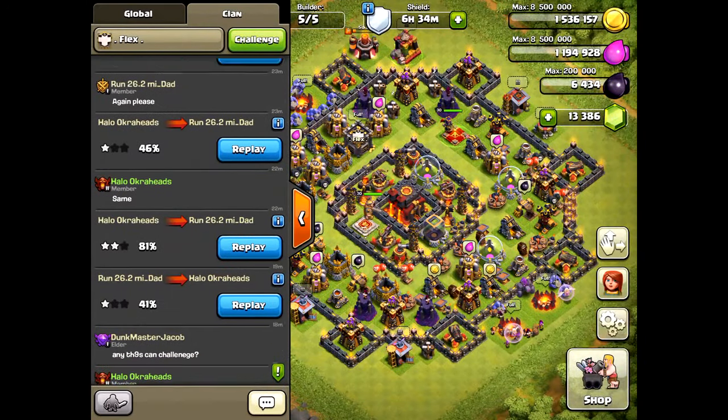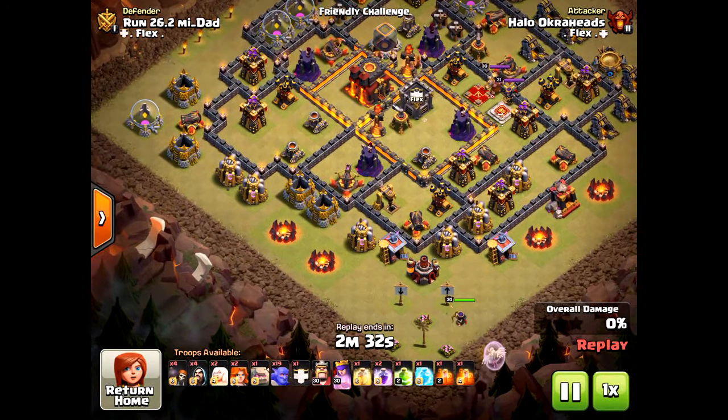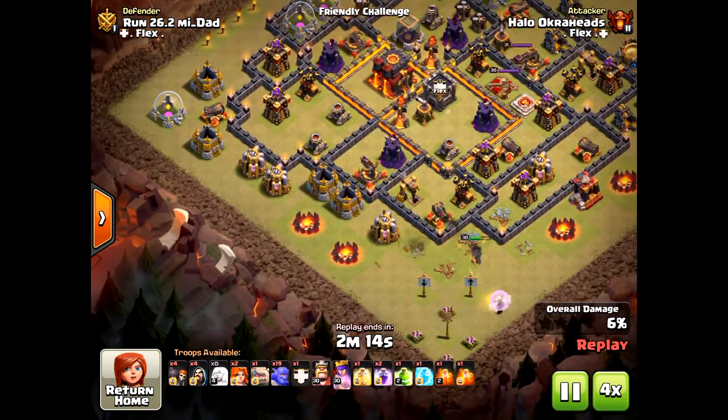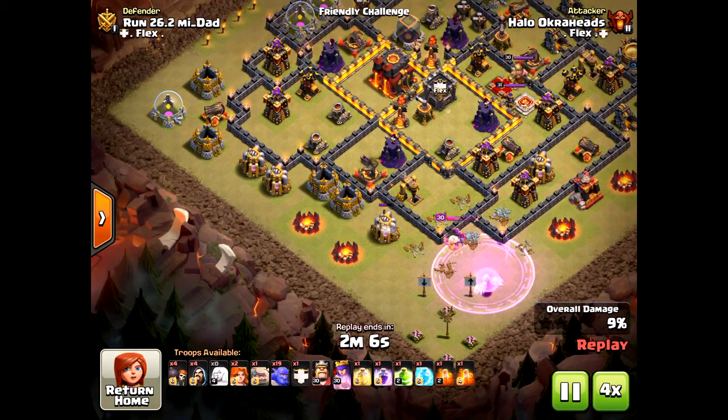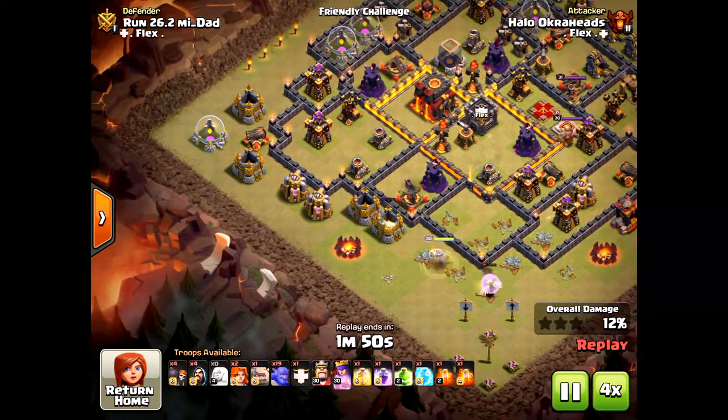I lost my king early on, so I'm scratching that attack — that was a fail. Now here's my second attempt. You can see the army composition. I've come in trying to protect my healers. The key is to create the funnel, and here the queen actually goes where I want her, just in range.